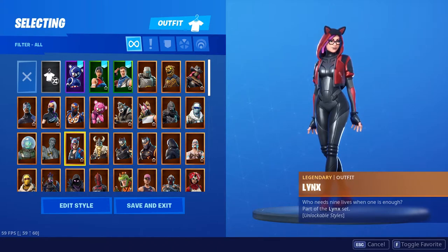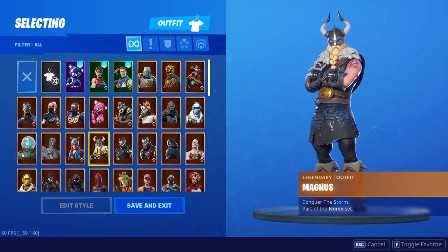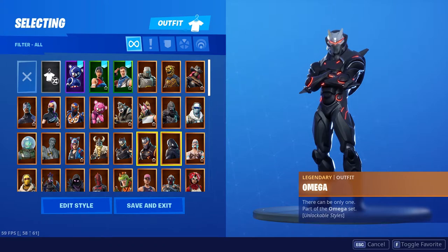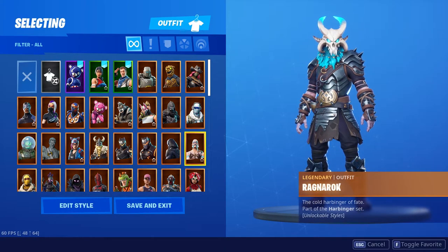The Lynx is another battle pass skin — I don't think she's maxed out but she looks awesome, especially all maxed out in black. Magnus looks pretty cool — I know a lot of people didn't like it but I do and that's all that matters. The Oblivion skin I got mainly for the back bling, which looks really cool. The Omega skin looks badass with the back bling from Oblivion — a lot of people don't like it but I think it looks really cool. Ragnarok is maxed out and he's a battle pass skin — I think he looks freaking awesome, and blue is my favorite color so that makes it even better.